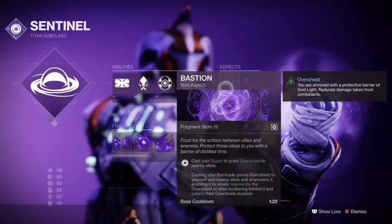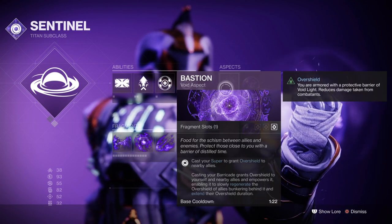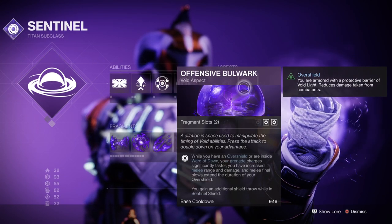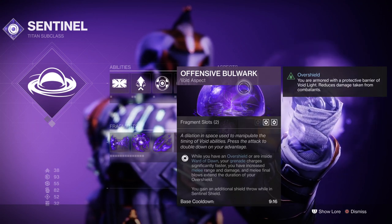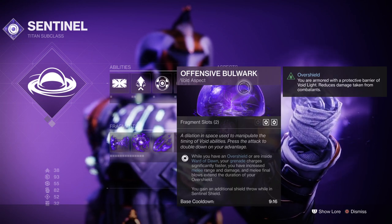For aspects, we have Bastion, where casting your super will grant allies overshields. It will also make your barricade produce overshields and regen lost shielding over time. Next we have Offensive Bulwark, which provides increased grenade recharge rate, increased melee damage and range, melee final blows extend overshields, and grants two extra shield throws while in the super.